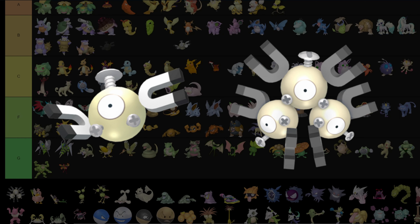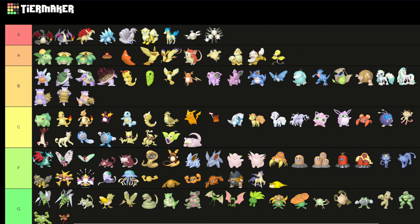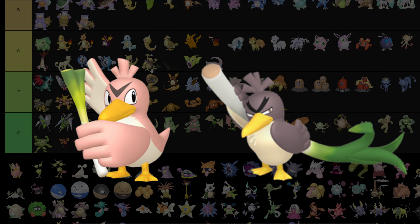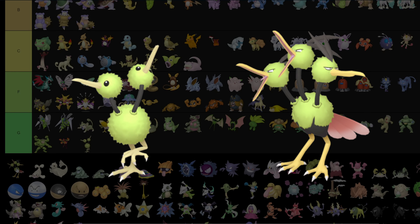Magnemite and Magneton go way up into S tier — I absolutely love the black tips on the magnets and that bronze color. It looks great. As for Farfetch'd, I'm gonna put both in F. The Galarian Farfetch'd has almost absolutely no difference from the regular one. Doduo and Dodrio: green tier.